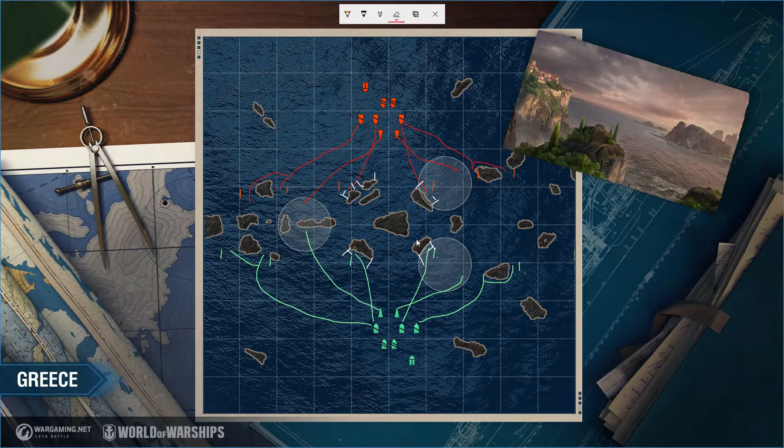As a radar cruiser or any cruiser using these positions, you have to be mindful of what the enemy destroyers are doing specifically. Destroyer players also like to push the flank and sneak around to torpedo-rush you. You need to be aware there could be a destroyer sneaking around who could yellow-torque you from the flank.